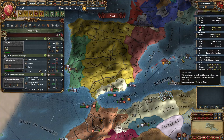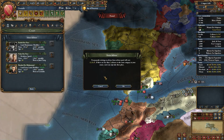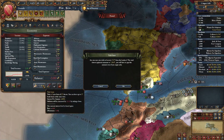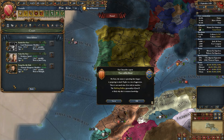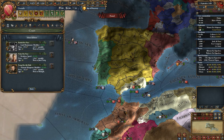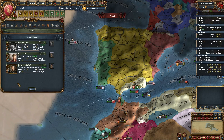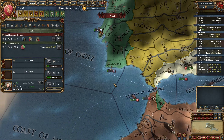No military technology — as soon as you research it, you should declare on Castile. I fired this advisor. Take one loan. If you have morale of armies, you can leave this advisor. If you don't, you need to get him. Finally here it is — it took quite a few restarts, but it's necessary. Tunis won't join us because it's at war. Ottomans won't either. But you need to declare as soon as possible.